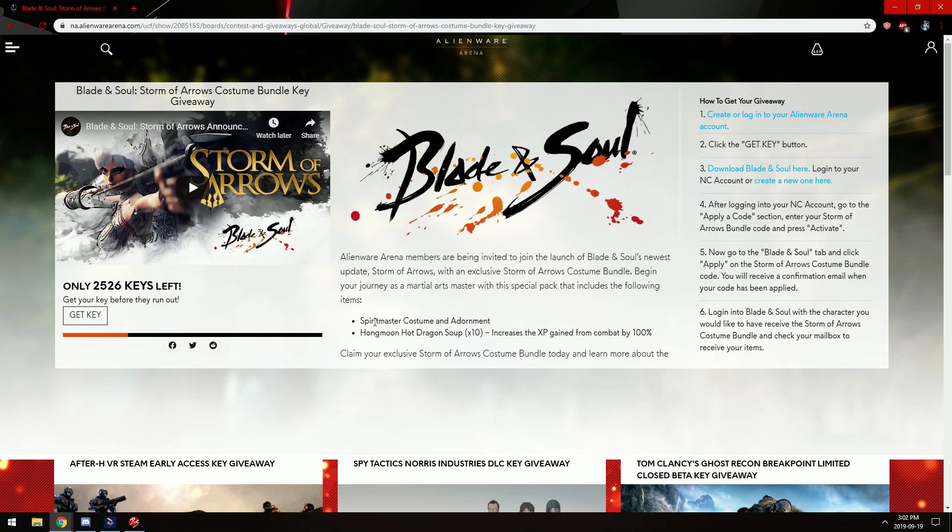In this bundle, you'll receive the Spirit Master costume and adornments, the Hongmoon Hot Dragon Soup x10 — that increases experience gained from combat by 100%. But the main thing from this bundle is the outfit and the adornment.